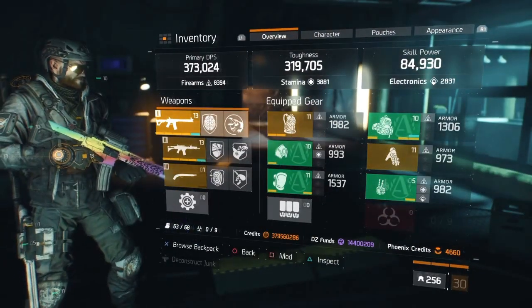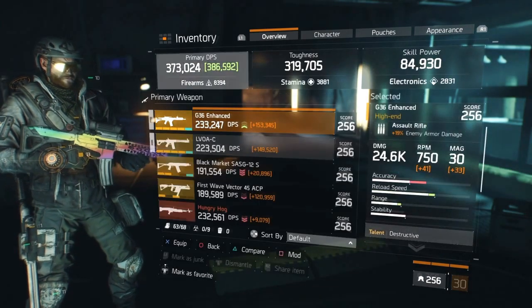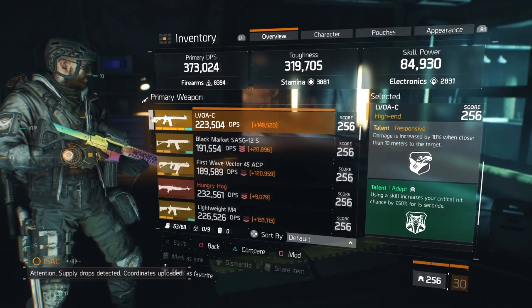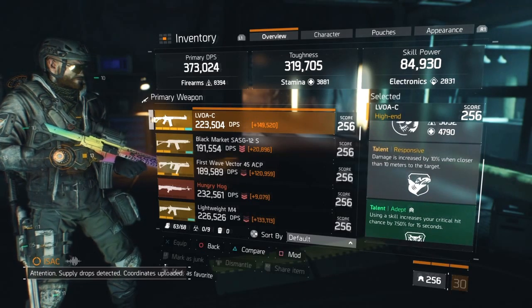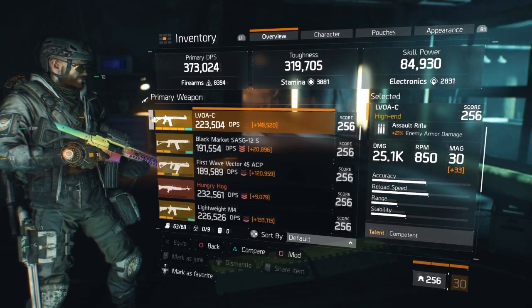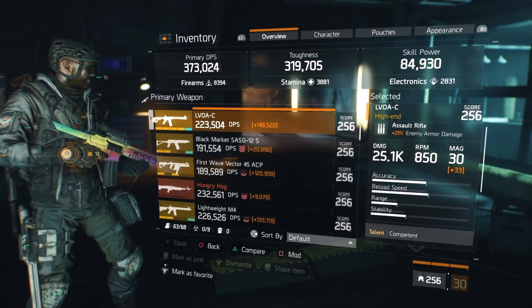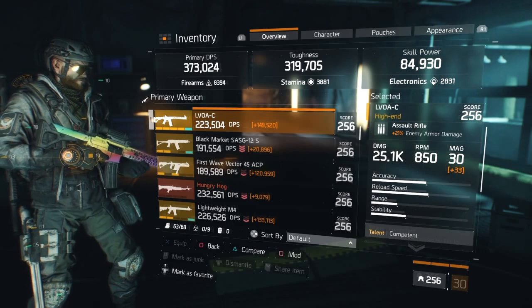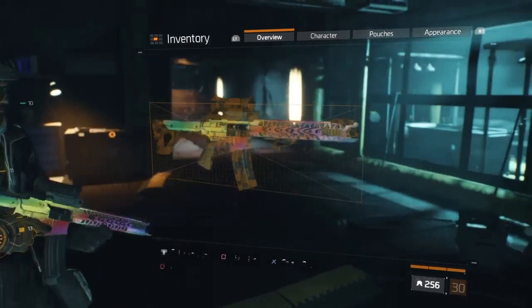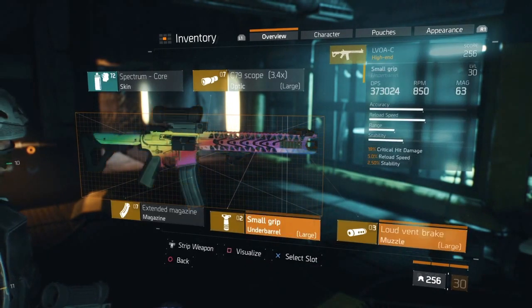My secondary is the G36 Enhanced. My primary's three talents are Competent, Unforgiving, and Responsive, and my fourth and free talent I'm rocking Adept. My base damage is at 25.1k and my enemy armor damage is 21. I'll get into why I chose Adept as my fourth talent a little later.